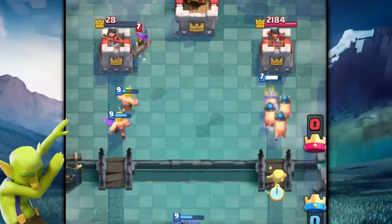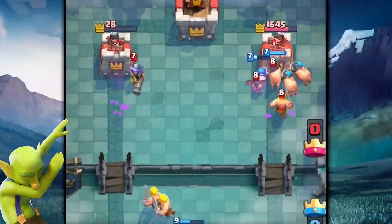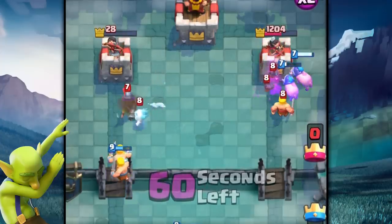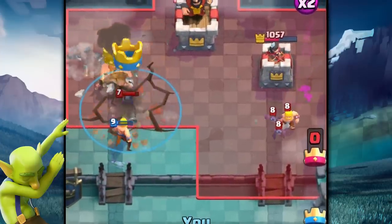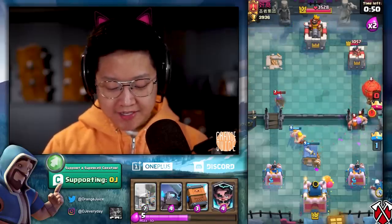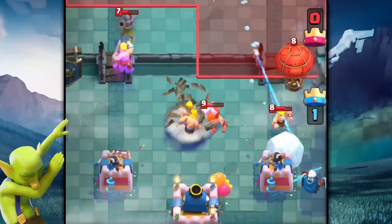Then we'll do a HEAL spirit a little bit. The HEAL spirit could have died but it didn't. Okay, it only healed one Piglet there. Let's earthquake that Musketeer. This is a weird game — I tried to get on ladder and I'm still over-leveled. First world problems.